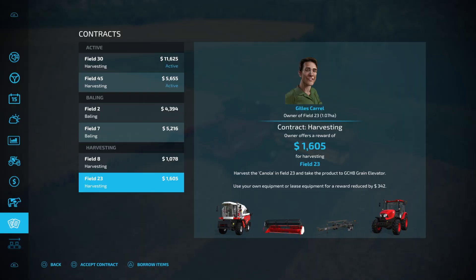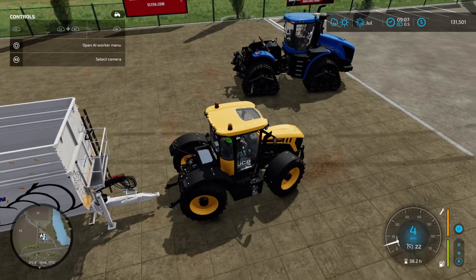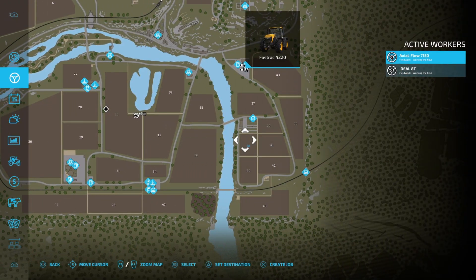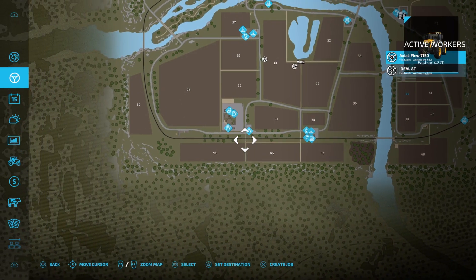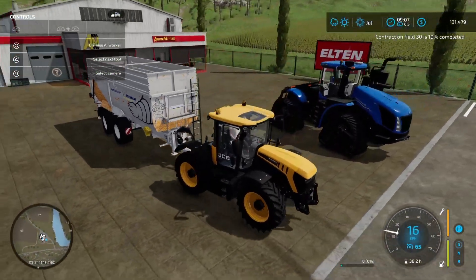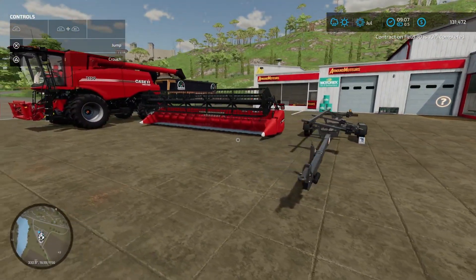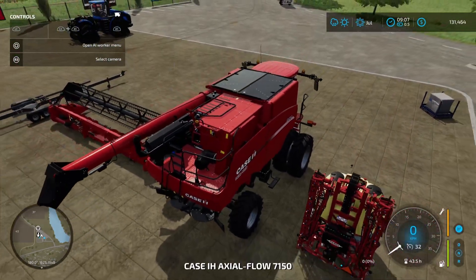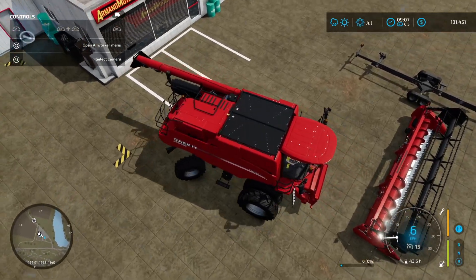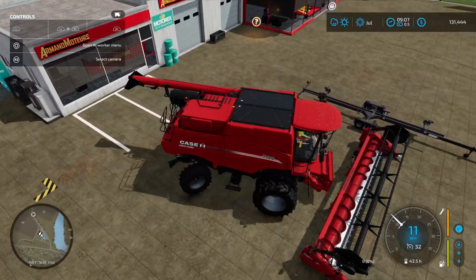Let's borrow the items for this one — JCB fastrac. So this is field 45. What I'll do is I'll send this guy over on a worker. Let's open the AI worker menu. Field 45 is down here, let's go down towards the BGA. So he or she — she — should be all good to deliver that. We've got another Case Axial Flow here, this is the same one that we own, although this one's got quite a small header in comparison to the one that we've got. So this will probably impact the harvesting time quite a bit.